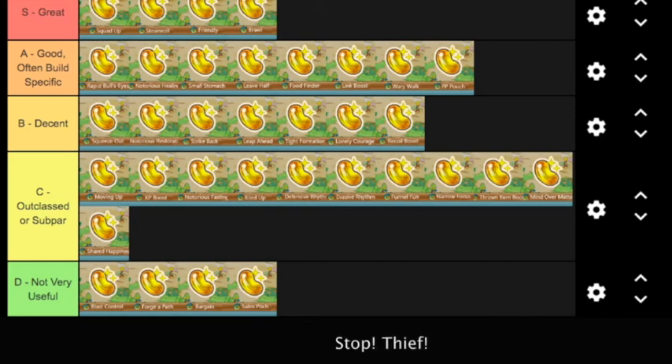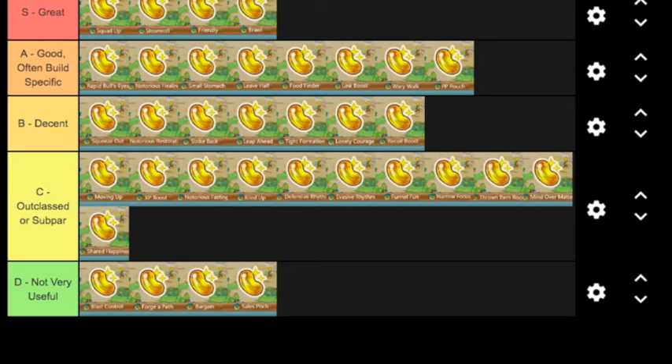You might find that for a particular Pokémon or strategy, some B and C tier rare qualities are actually the best — like if you're using Perish Song, Narrow Focus is probably the best ability for you. But not every Pokémon can do that, and I don't think a lot of other people necessarily like to play that strategy.